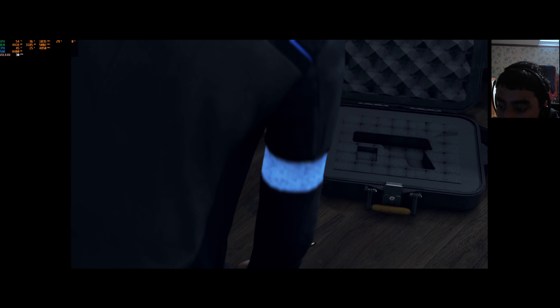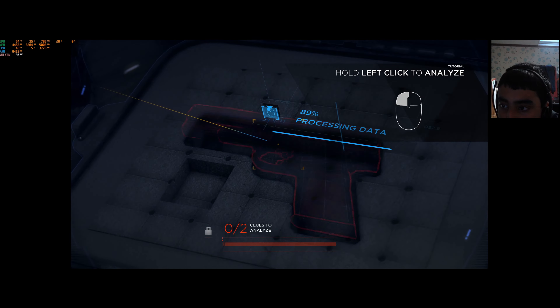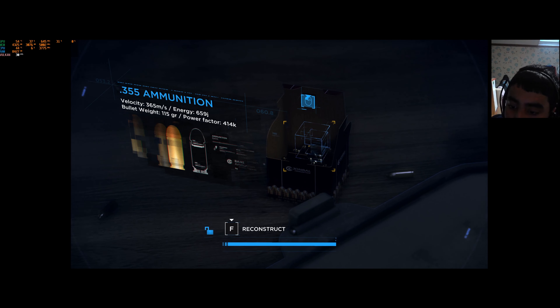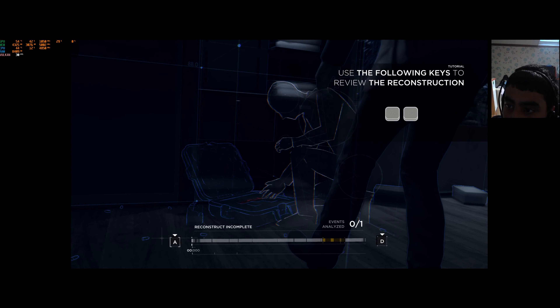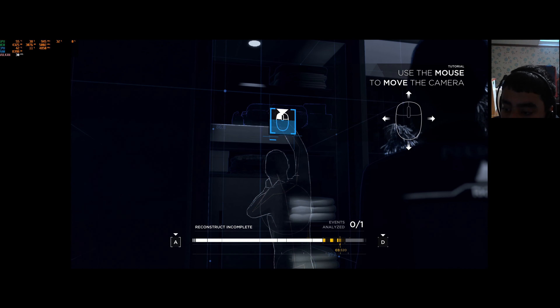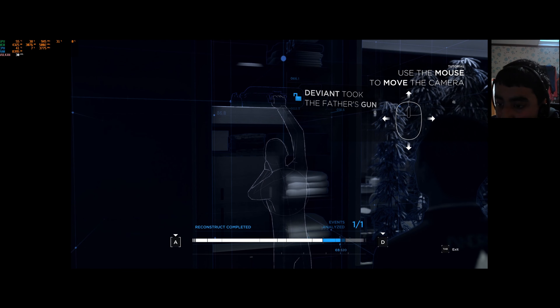Let's take a look at this gun. Okay, MS8353 Blackhawk, .355 ammunition. Let's reconstruct this quickly. The deviant took the father's gun.